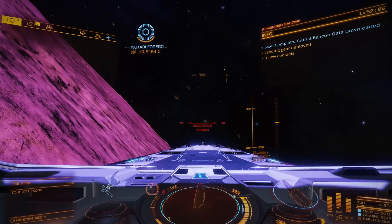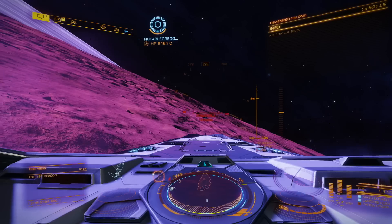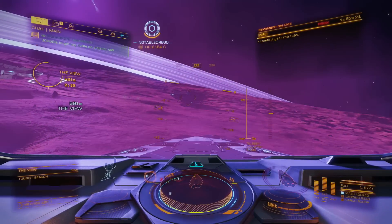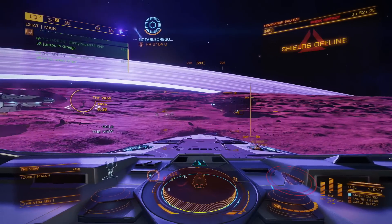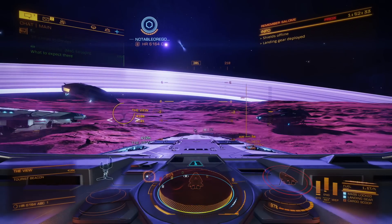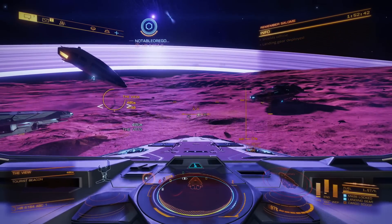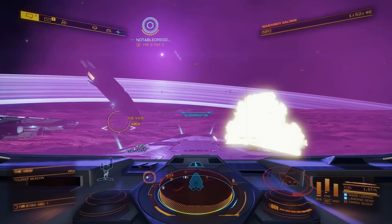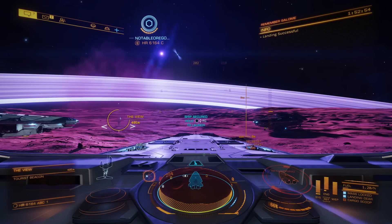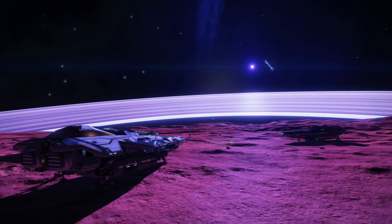I crash landed into the planet hard. What I didn't realize at the moment was that the planet is constantly dragging me down to the surface — no matter how much I thrust upward it's pulling me back down. I have a 5A prismatic shield and two shield boosters on this ship, so I was surprised when my shields dropped completely. My hull was at 97%, then I tried to land — boom — 66%, with my shields dropping about 45% in one hit.